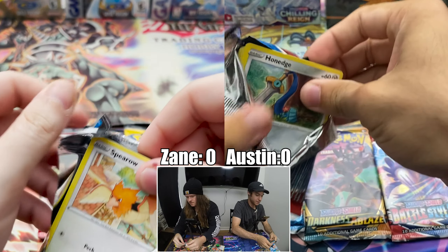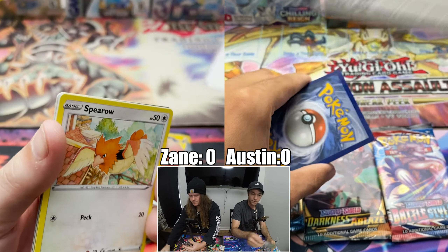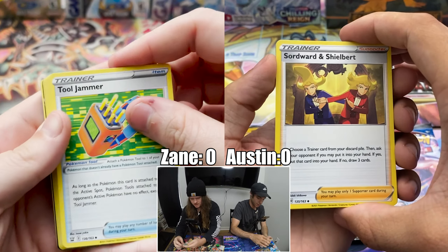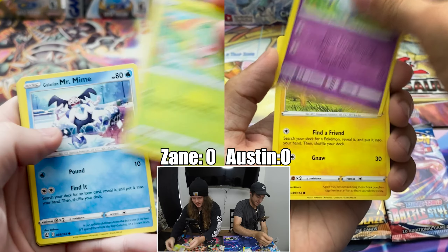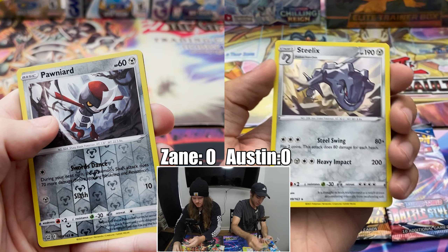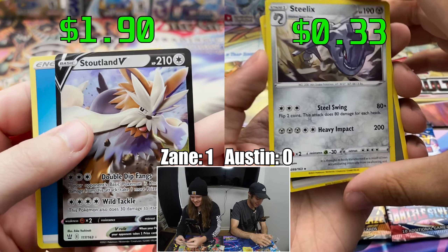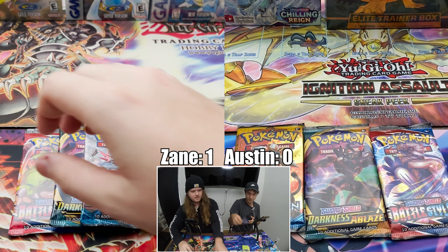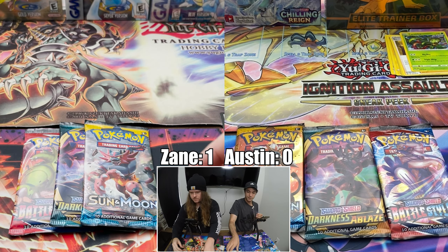I forgot what the chase card was for Darkness Ablaze, but I think it was Charizard. Oh, there's a spoiler on the code card. Alright, I'll do three to the front. Tool Jammer — oh, I got a good card! Ball toy, Monferno, Pawniard and Stoutland. What you got? I got Steel-type but it's a holo, so it's one to zero — I won that one. Yeah, I'm gonna go throw this on a sleeve; it's a cool card. Don't have one of those.